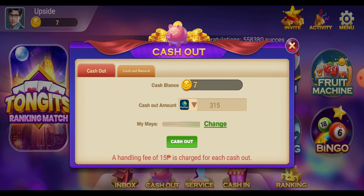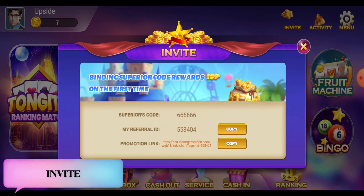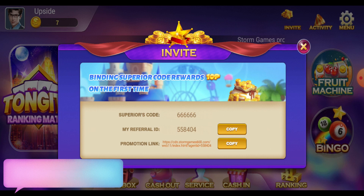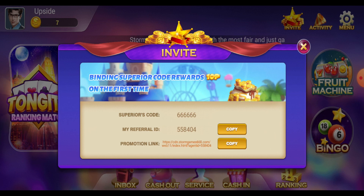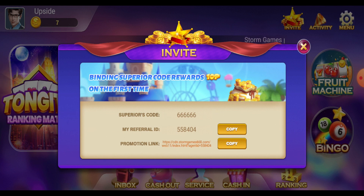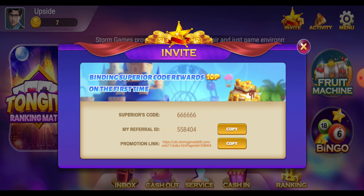We also have some ways to earn more from this game through the optional invite feature. If you click on invite, you can see that binding your superior code will reward you 10 pesos the first time. You can also see your superior code, your referral ID, and the promotion link. You can share the promotion link with friends or family, and if they use it, you will get an additional 10 pesos every time you invite them.